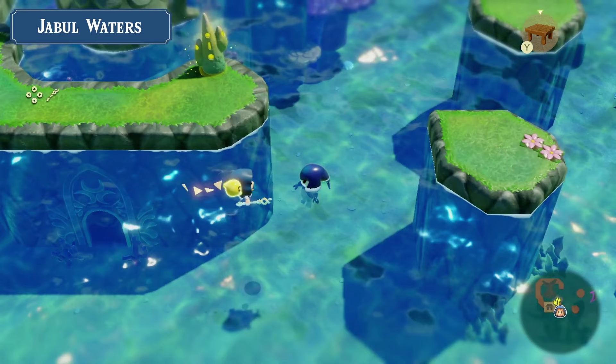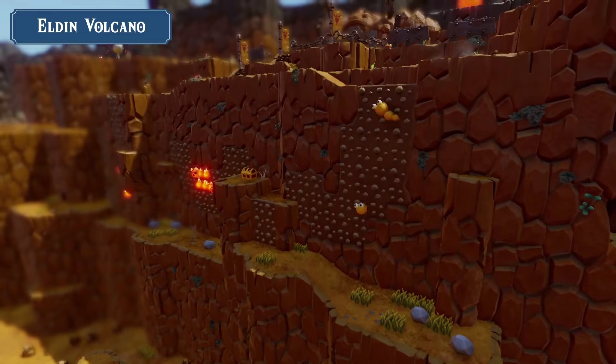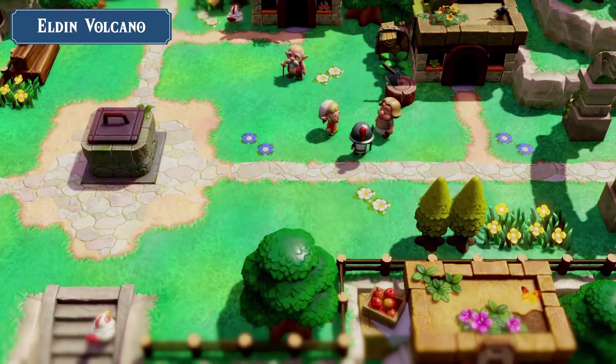Here we have Eldon Volcano. We can see enemies on the sides of the wall — the Molderms — some chests, and up at the very top we can see the entrance to Goron City, which is very exciting because we have not seen the Gorons in this art style before. Here we have Kakariko Village at the foot of Eldon Volcano. Of note, there seems to be a well in the center, and the top of that lid certainly looks like it can be removed, so we might have some well traversal.